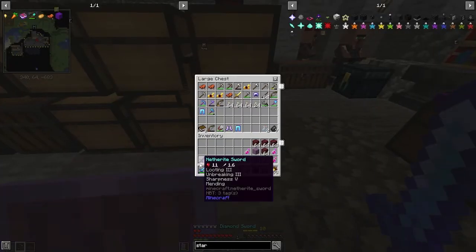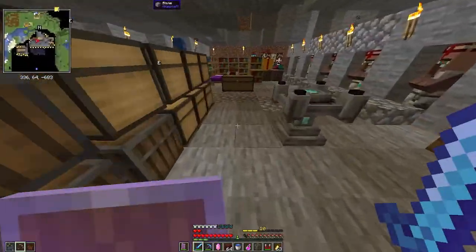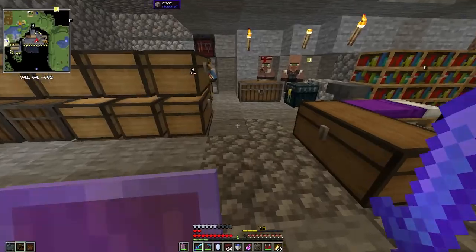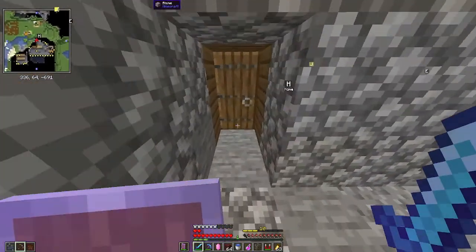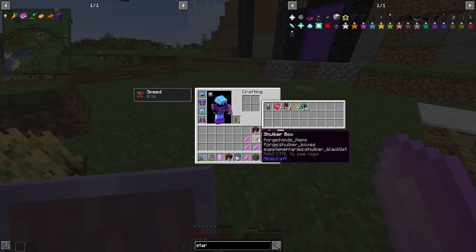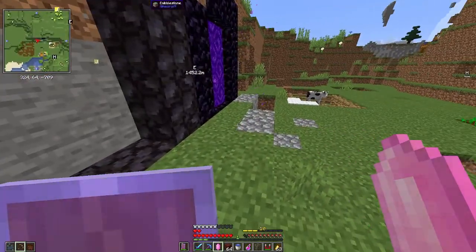I made a Smite V sword this time, which I meant to do a while ago. At lower vault levels it's really just zombies, so I decided to bring it along. I settled for Smite IV after trying to get Smite V. I'm fully prepared — I have potions, blocks, and all the other necessary stuff. I was having trouble with poisoning so I got Cleanse as a skill.